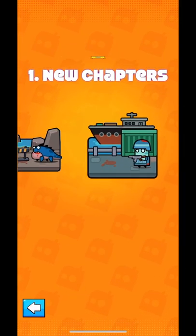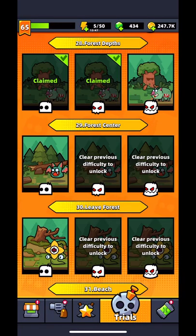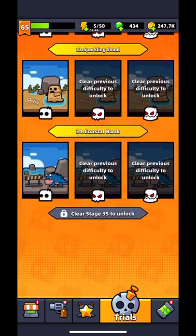Number 1: New Chapters. We get 10 more chapters to challenge, and so we also get 30 more in the trails. The later the chapter, the more challenging it gets.